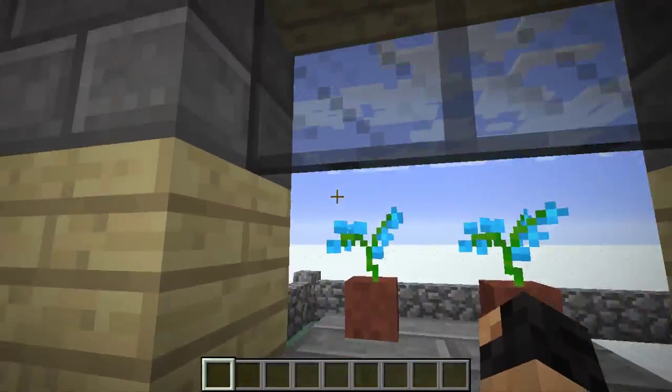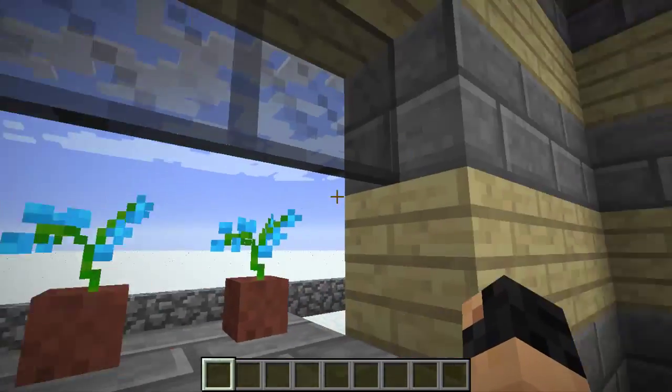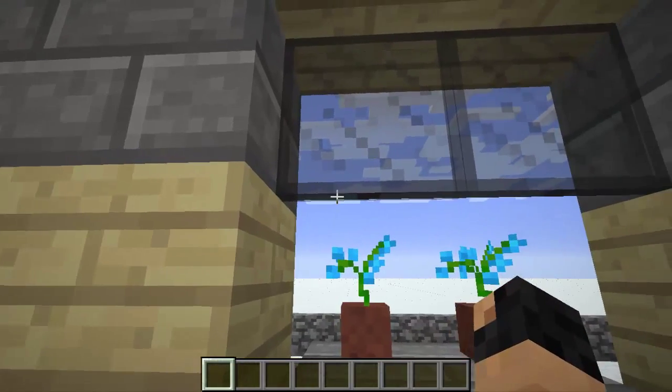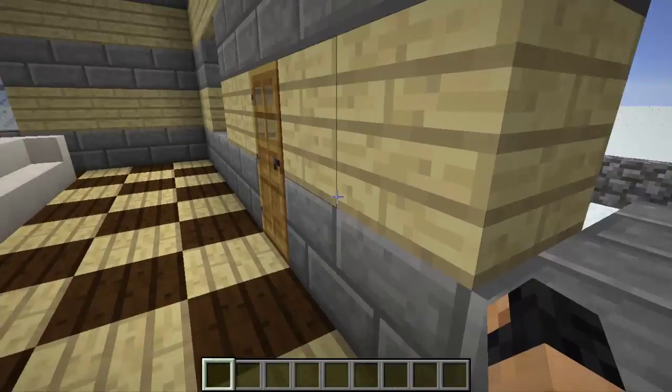So yeah, the windows — when you see the windows like this, it means they are open, but you can place a window over there and that's it.